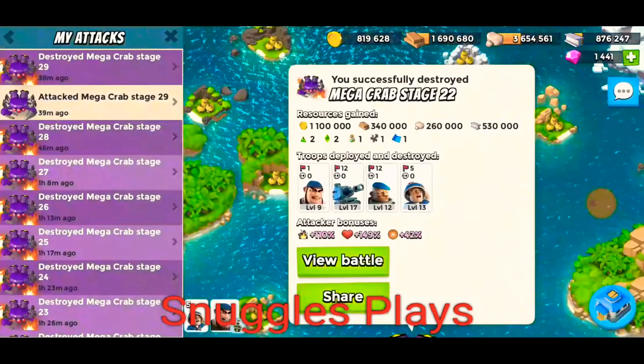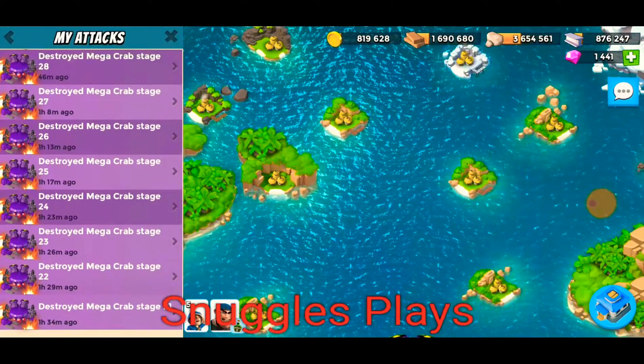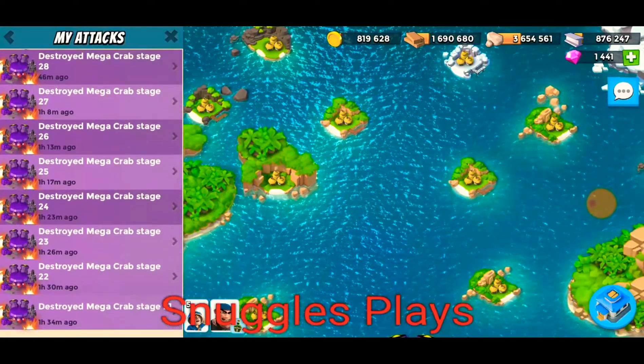The maximum troop health bonus goes up to 200, which you get once you reach stage 60. Currently I'm on 100 troop health. The troop health bonuses go up every 10 stages, so you probably don't need too many troop health statues. That was stage 22 — I've soloed everything up until stage 29.